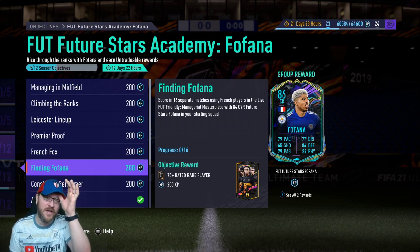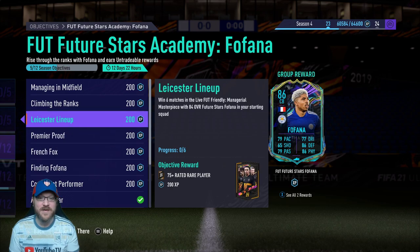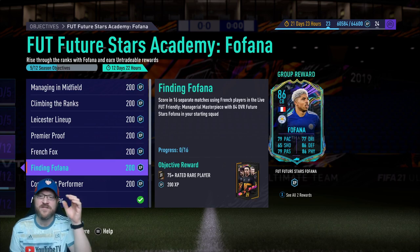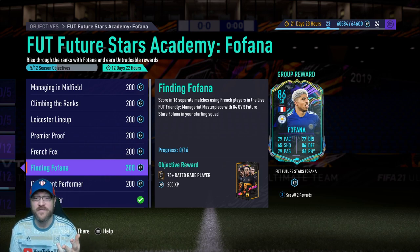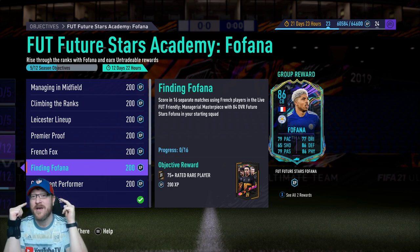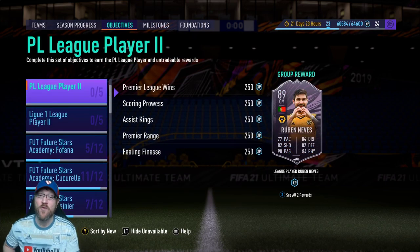One of the hardest challenges on Fofana is scoring in 16 separate matches using French players. And also, he has to be in your starting lineup for that one. For Benedetto, Fofana couldn't be in your starting squad. If you're doing the new Eredivisie challenge, Fofana couldn't be in your starting squad. Now Fofana can be in your starting squad, so that's going to make a huge difference. I highly recommend, if you have not completed Fofana, we're going to combine Fofana with Ruben Nevis, which helps to make this more worthwhile.